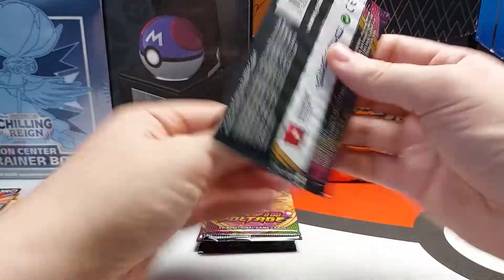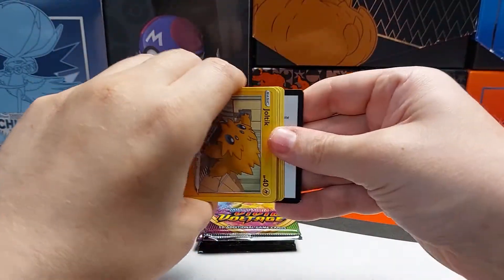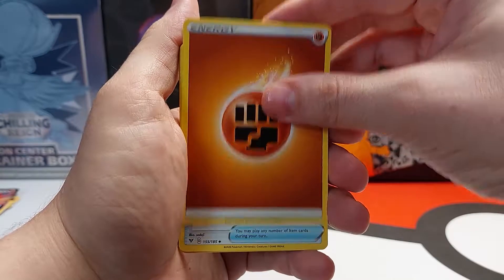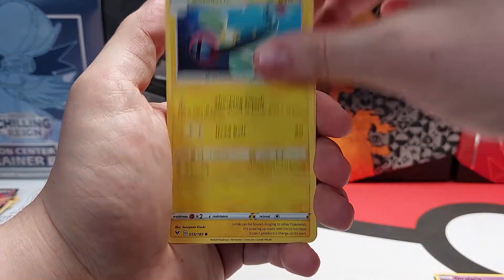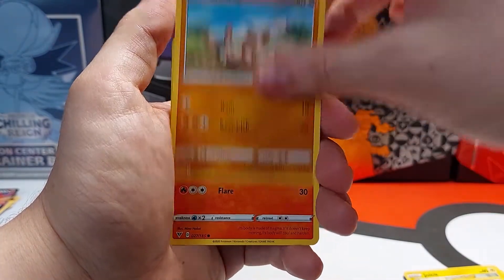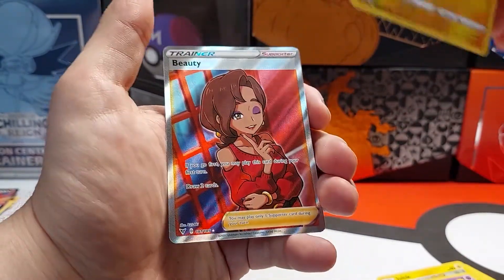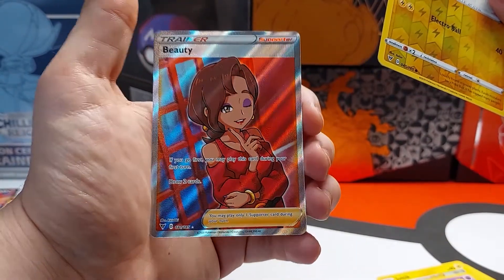Next pack. Code card. Energy. Slugma. Voltorb Reverse Holo. And oh nice, a Dragonair. I definitely don't have this.